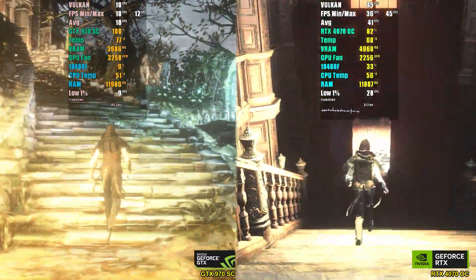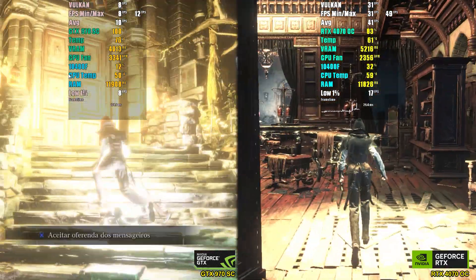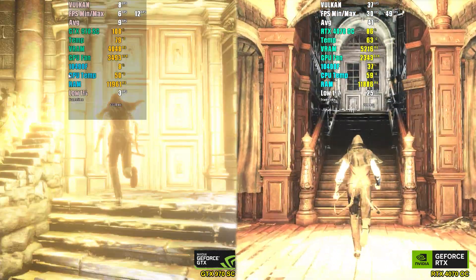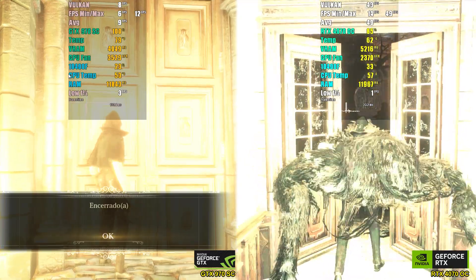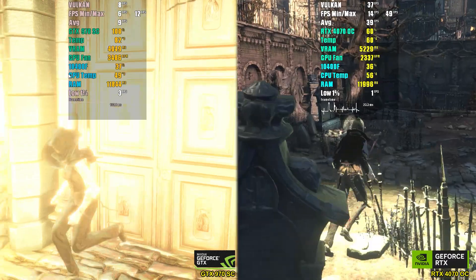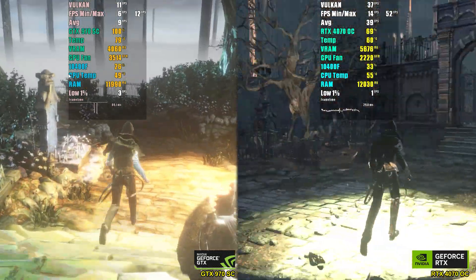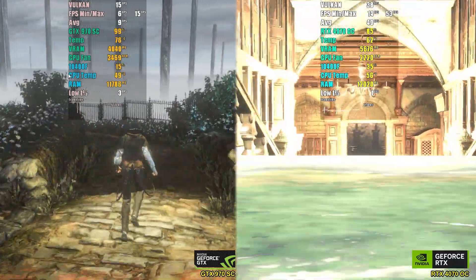In ShadPS4, performance was critical. We tested Bloodborne at 900p with unlocked FPS, and barely reached 10 FPS on the GTX 970, while the RTX 4070 maintained over 30 native FPS. The GTX 970 reached 100% GPU usage with VRAM fully utilized, showing it had nothing left to give. Until the emulator receives updates, the GTX 970 won't handle this kind of emulation well.